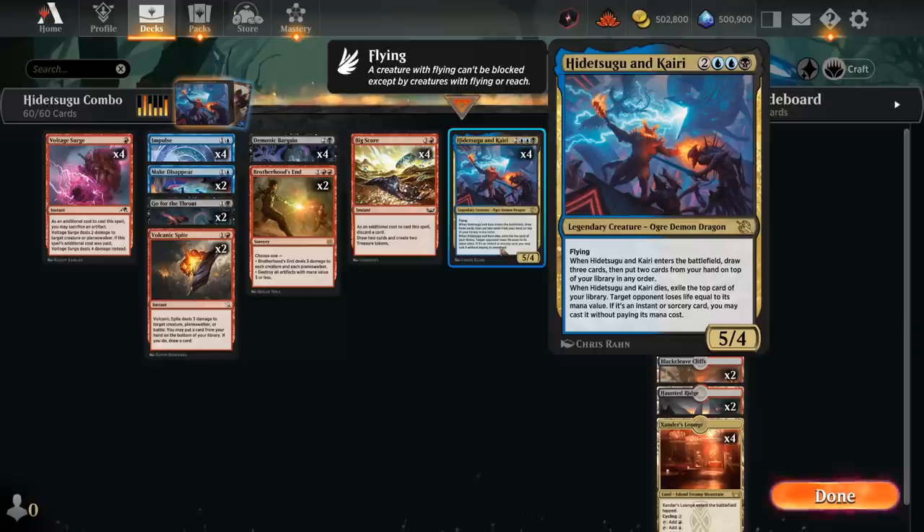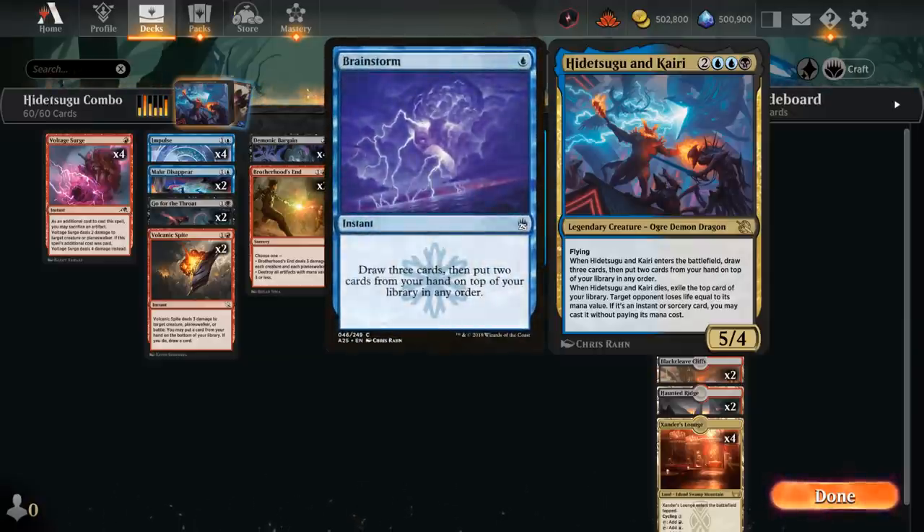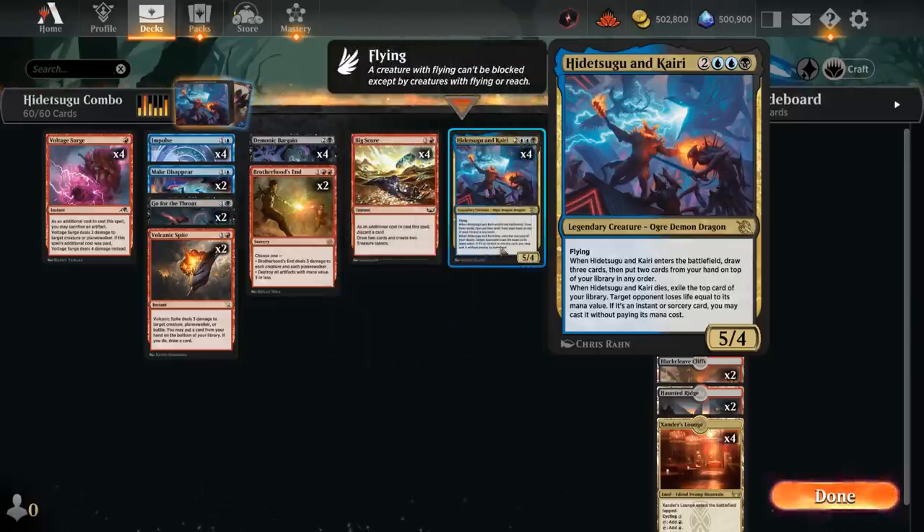The 5-mana 5/4 Legendary Ogre Demon Dragon has flying and when it enters the battlefield we get to brainstorm — draw three cards and put two cards from our hand on top of our library in any order. When Hidetsugu and Kairi dies, we exile the top card of our library, then target opponent loses life equal to its mana value, and if it's an instant or sorcery we may cast it without paying its mana cost.